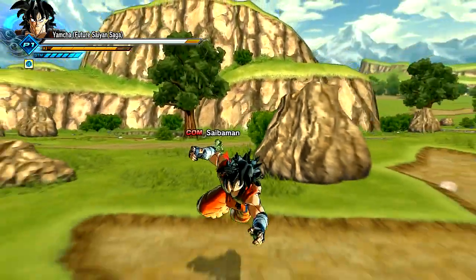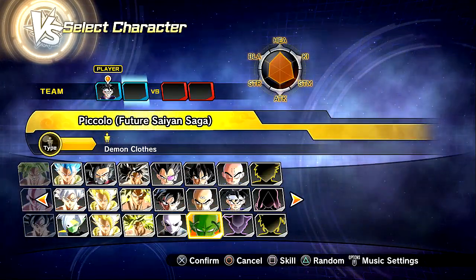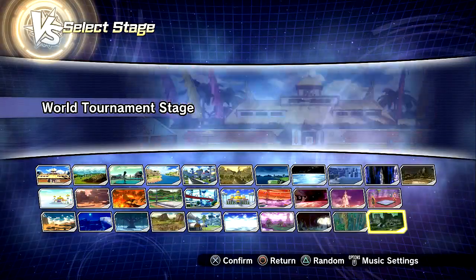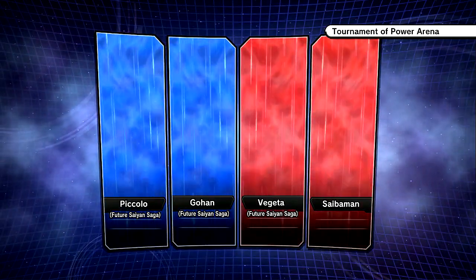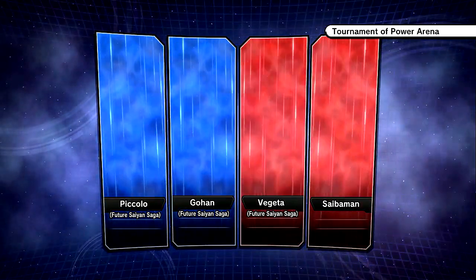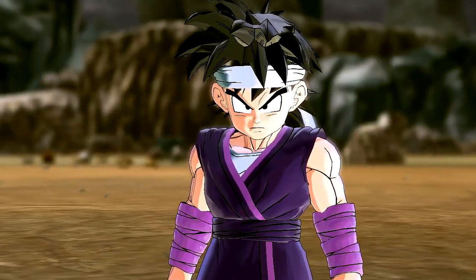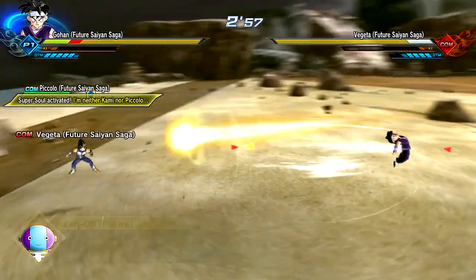Now we gotta go into the versus mode, just have some fun. We're just gonna wreck people with Gohan. I'm gonna team up with Piccolo here, and we're gonna go against my boy Vegeta. We're probably gonna get destroyed, but it's only natural that we try this out. Tournament of Power stage - it's mods, it's a showcase, we can do whatever we want. The Future Saiyan Saga Z-Pack going in hardcore with Gohan and Piccolo - mentor and student, or father and son. He is a fatherly figure, even if not his legitimate dad.